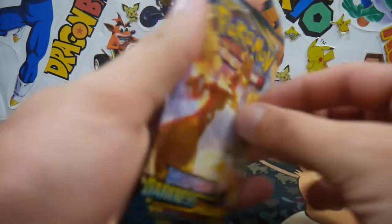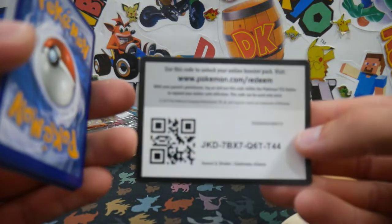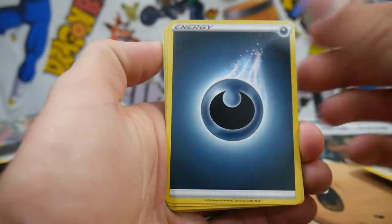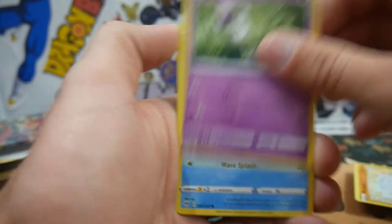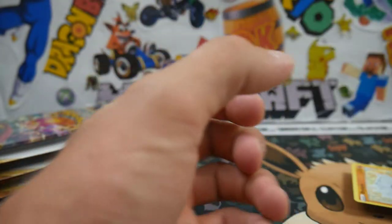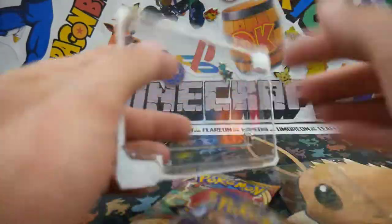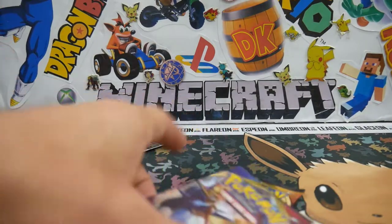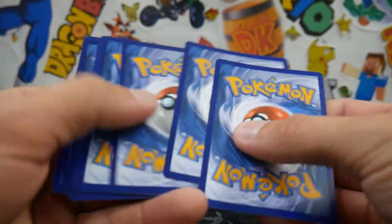We have a Charizard VMAX on the cover — can we get the elusive Charizard VMAX? That would be absolutely unreal. I can't believe how cheap these booster packs are, guys — absolutely ridiculous at $3 each, which is like $2.20 US per pack. Darkness Ablaze packs are $6 on their own here, so I honestly don't know why they're doing it this cheaply.